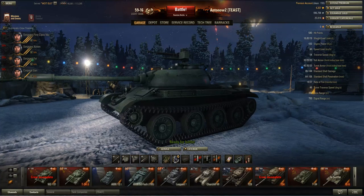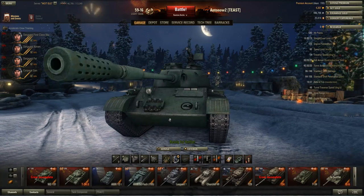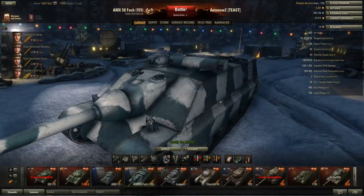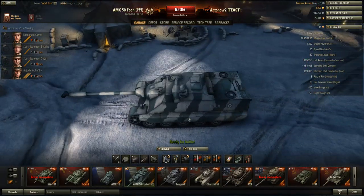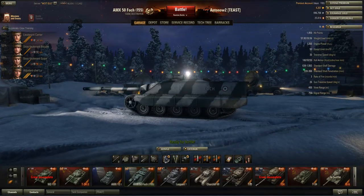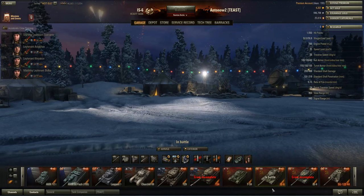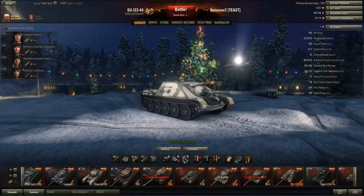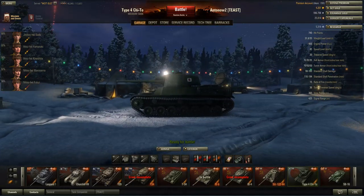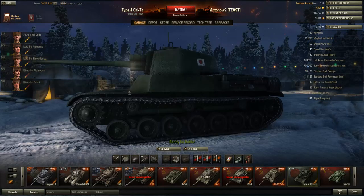I've been taking full advantage of the holiday discounts and buying a lot of new tanks. For example, I've now got the AMX 50 Foch 155 — a tier 10 French tank destroyer, an absolute beast. I've also got an IS-6 and an SU-122-44, amazing vehicles with videos coming up. I've also free XP'd my way up the Japanese tank line, since I really love the STB-1 tier 10 after reviewing it on the test server.